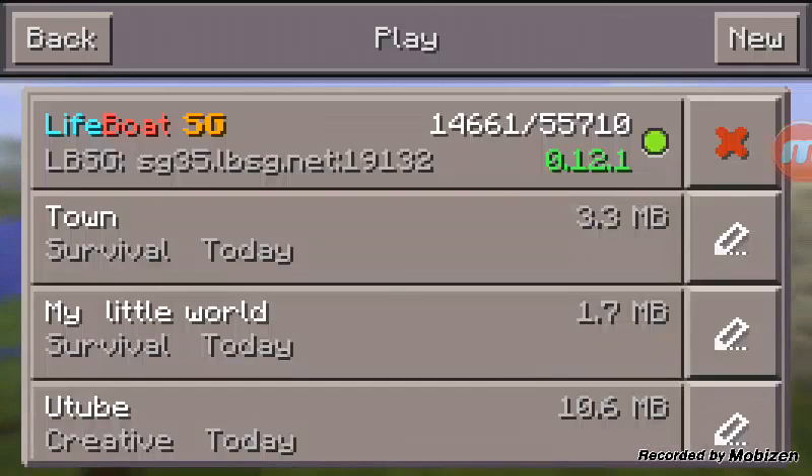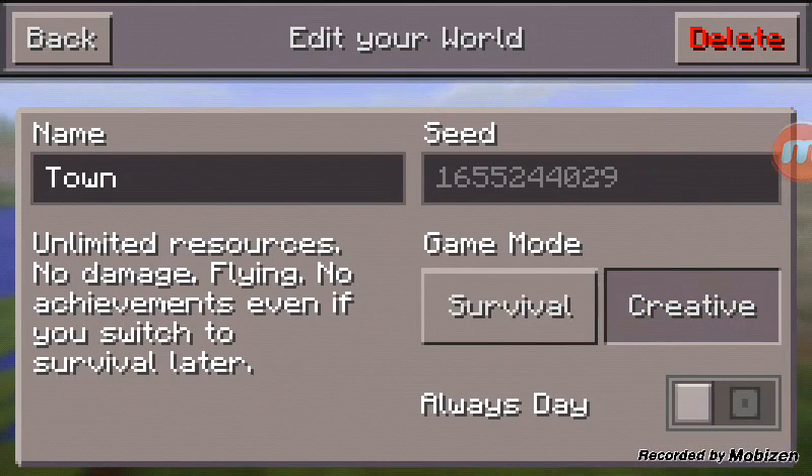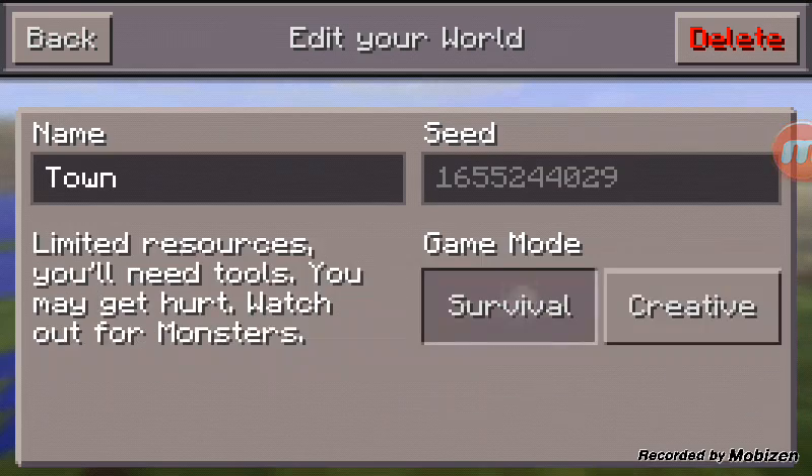Then you leave the game, put it in creative, wait 3 seconds — 1, 2, 3 — go into survival.